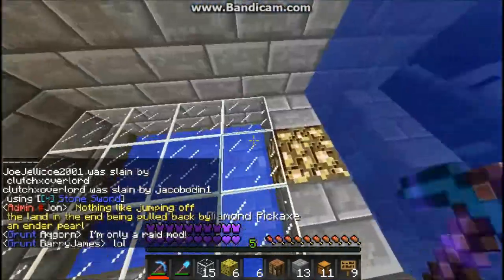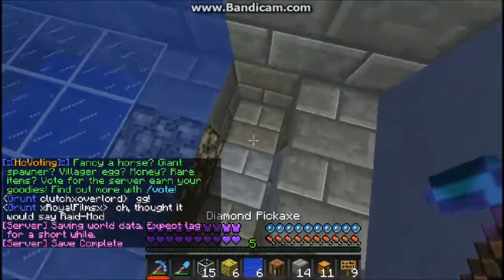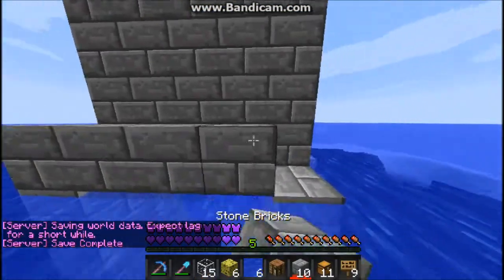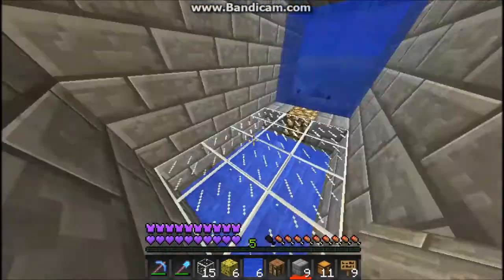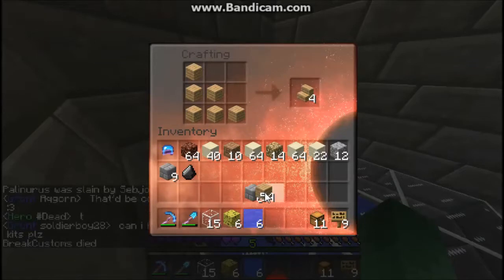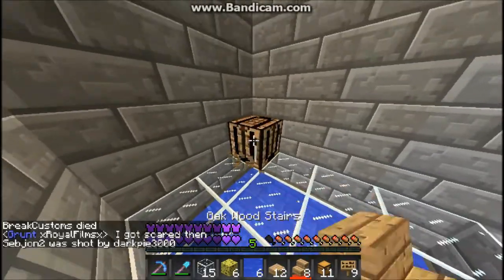Alright guys, we're back. I just got home from school a little while ago and we're going to be finishing our fishing warp. We're going to be doing a little bit of editing to it. I think I'm going to block this off a tiny bit so that you can just swim in like that. I was going to make some stairs — I think I might want to make them out of wood. We'll do some planks also. Alright, so now let's see what we want to do.